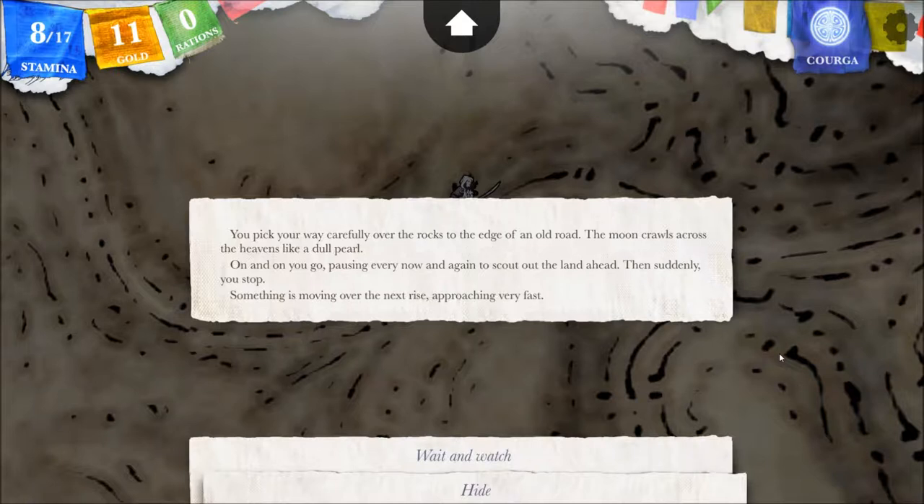On and on we go, passing every now and again to scout out the land ahead. Then suddenly you stop — something is moving over the next rise, approaching very fast. Last time something was coming, we chose to hail them. You guys decided to hide this time, and it was unanimous, so we're going to hide.